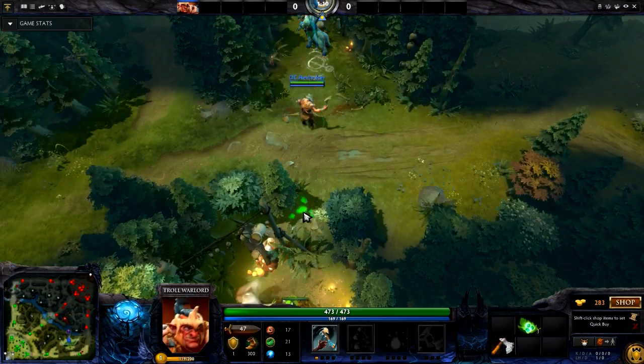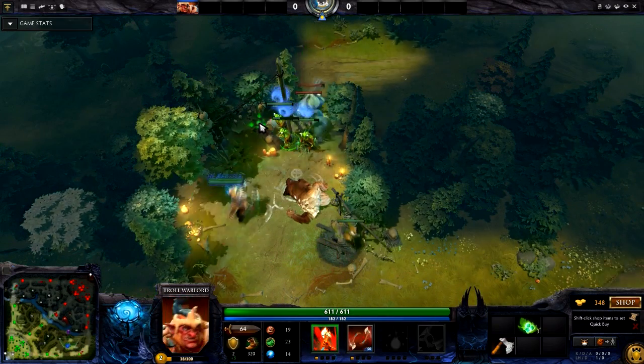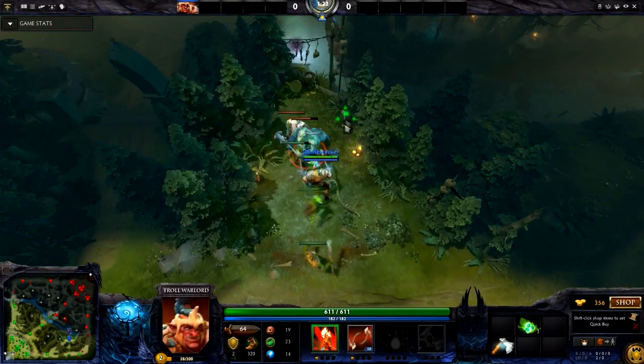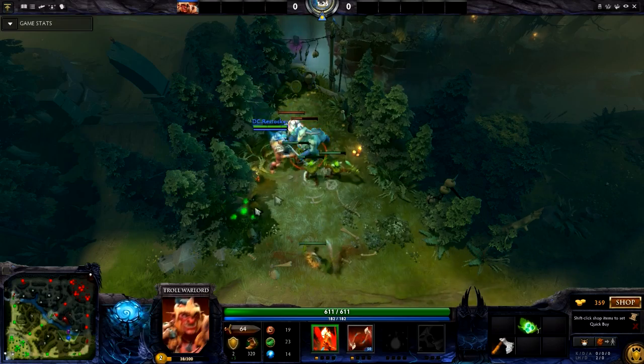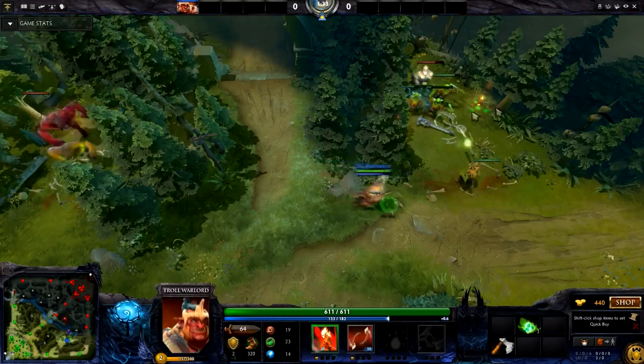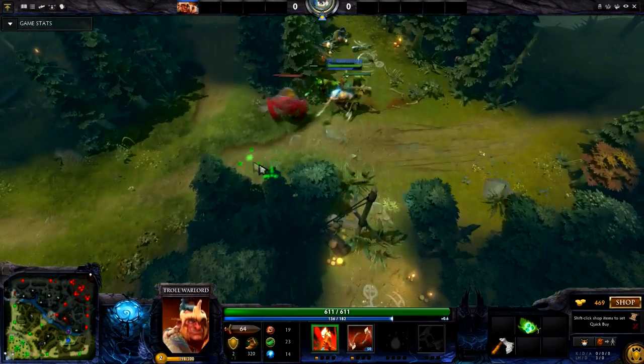Troll Warlord has both range and melee form. The range allows you to get these jungle last hits very easily, and melee allows you to last hit with insane damage even with the Quelling Blade on top, so you shouldn't be missing too many last hits — if any at all. Range also allows you to get last hits that you might not get if you want to set up the next pull, which you do want to do.